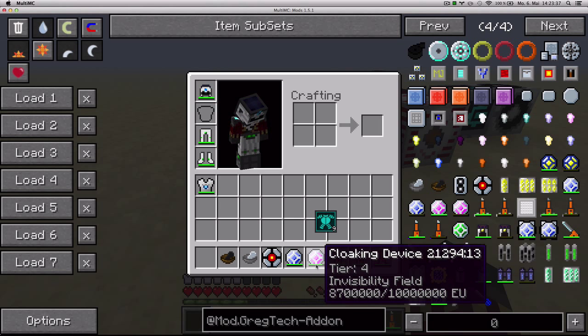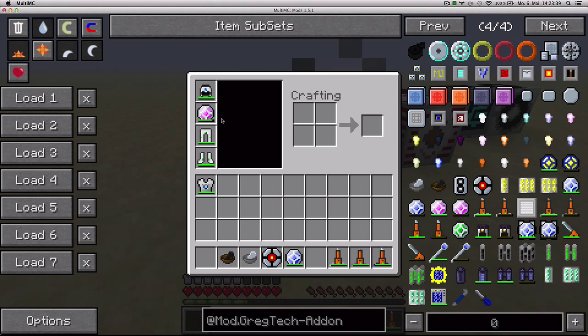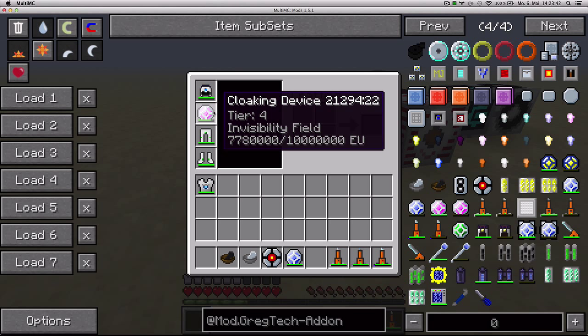You equip it in your chest slot and you'll become invisible instantly. It doesn't last long — as you can see, the energy is going down quite fast. And that's what it does.